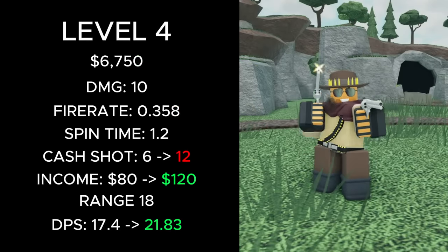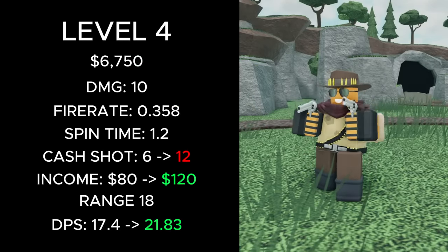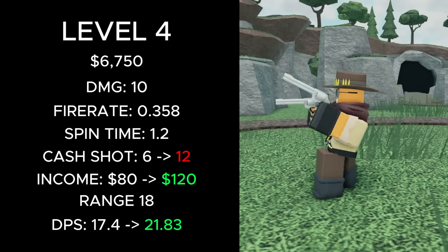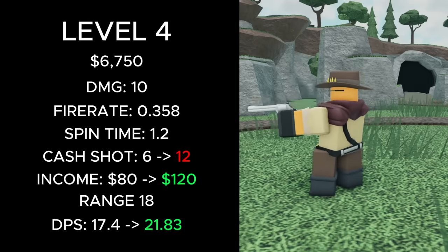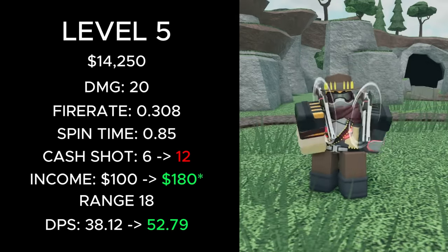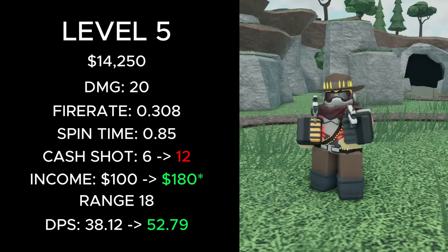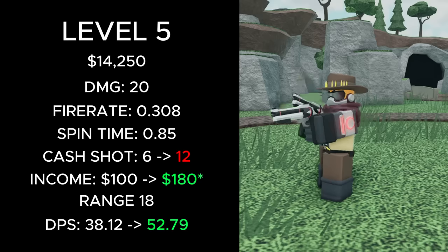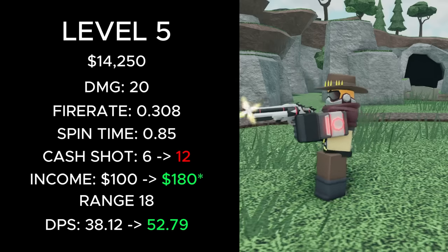At level 4, its total cost remained the same, but it makes income every 12 shots instead of 6, its income increased from 80 to 120, and its DPS increased from 17.4 to 21.83. At level 5, its total cost remained the same, but it makes income every 12 shots instead of 6, and produces 160 cash instead of 100.